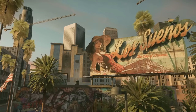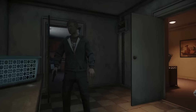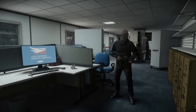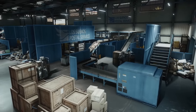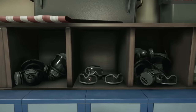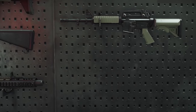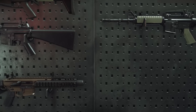As a SWAT officer, you'll be operating primarily in the city. Cramped houses, cluttered offices, and sprawling warehouses are just some examples of the locations you'll find yourself in. So our gear choices are going to reflect where we operate. We'll start with the gun, because I know it's the one you all care about the most.